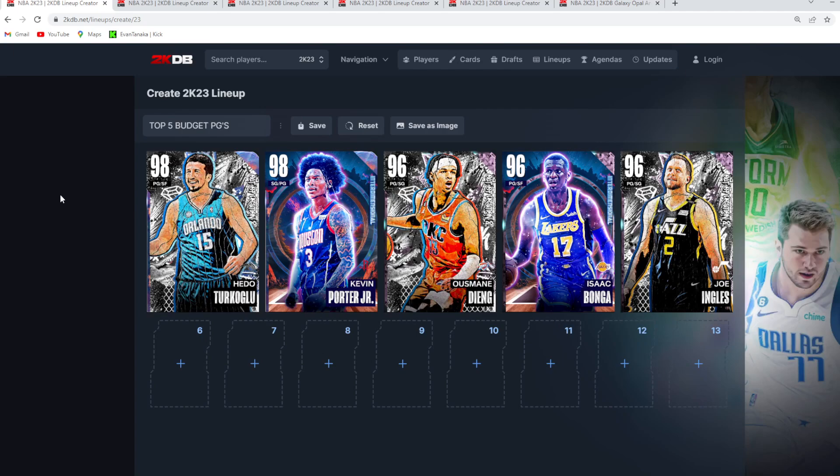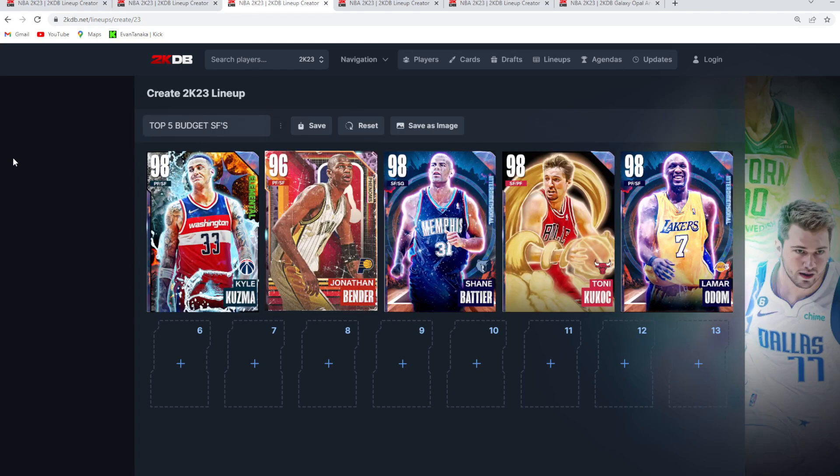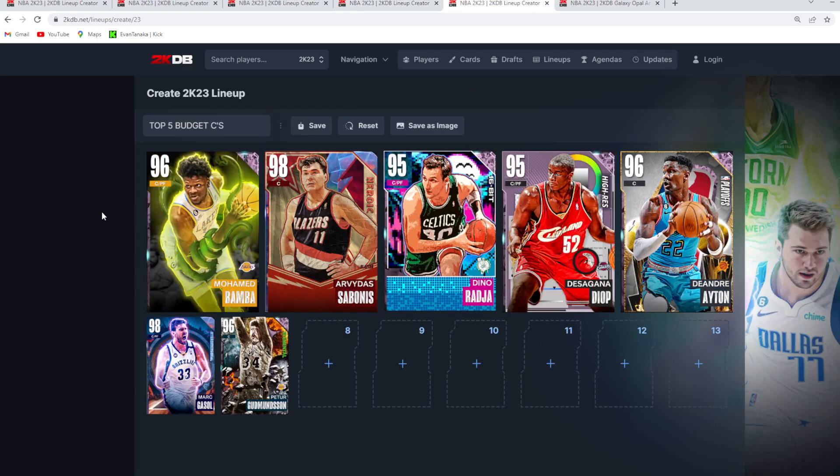That's going to be my top five best budget cards at each position in NBA 2K23 MyTeam. Let me know what you think about my rankings. I'll quickly show the full lists on screen — top five best budget point guards, shooting guards, small forwards, power forwards, and centers. Hopefully this video helped you guys out. I'll catch you in the next one. Peace.